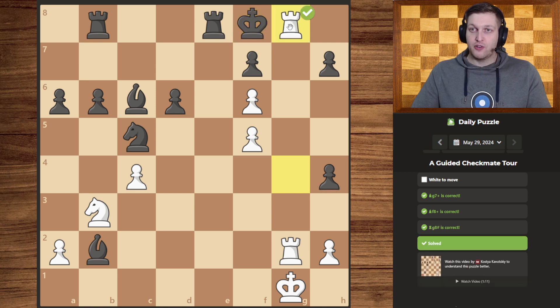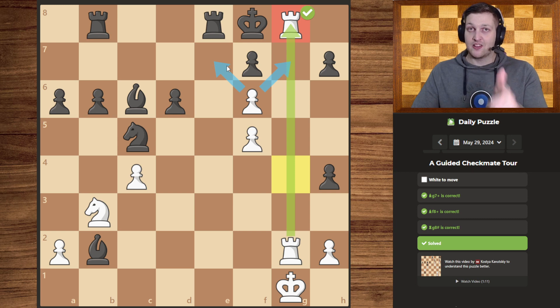We can simply give the check for mate because our rook is defended by our other rook and the pawn has both exits locked off. There we go! Thanks for watching — please leave a like, subscribe, and see you next time. Bye!